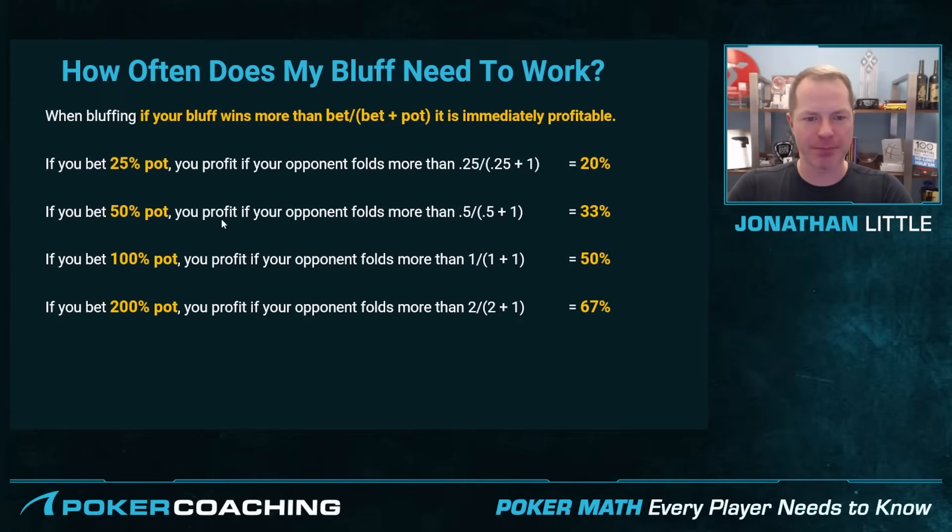If you bet 50% pot, if your opponent folds more than 33% of the time you profit. If you pot it, if they fold more than half of the time you profit. And if you bet two times the size of the pot, you profit if your opponent folds more than 2 divided by 2+1, which is 67% of the time, meaning they have to call with 33% of their range. But you'll find especially against weaker or small stakes players, when you bet two times the size of the pot on the river they fold almost everything. So against some players a really tiny bet is overly profitable, whereas against others the huge bet is overly profitable.